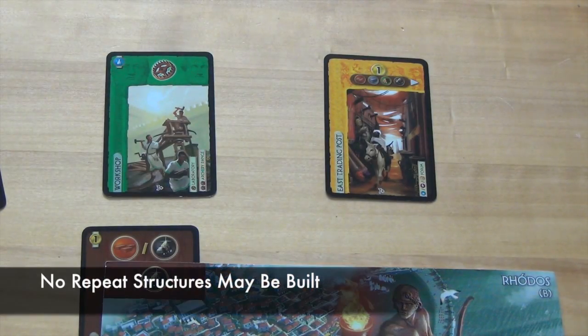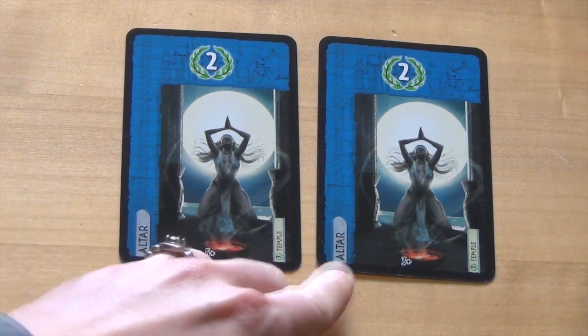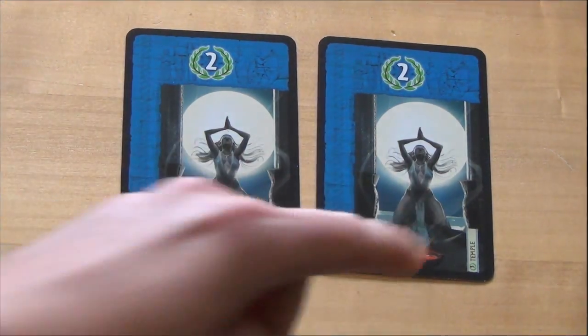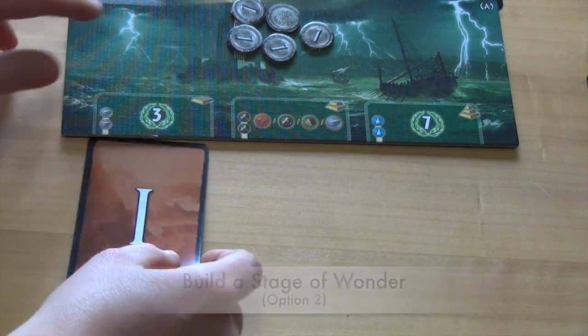Players are never allowed to build more than one of the same structure at any time during the game — the same cards will have both the same name and the same illustrations. The second option players have while using their one card is to build a stage of their wonder.